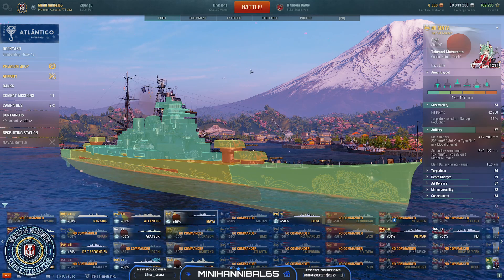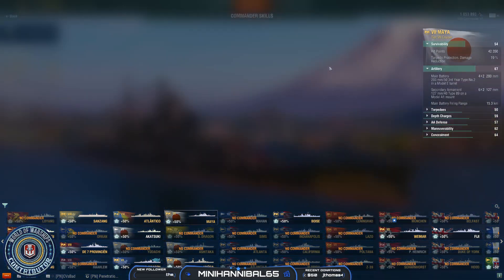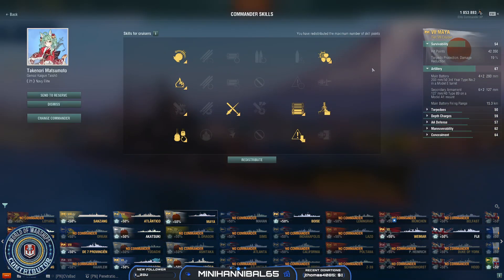Let's talk about how I build this and why. Starting with captain skills, assuming you have a 21-point captain. Your first point is going to want to go to Last Stand. I found that you can get your engine knocked out a fair bit as well as your steering gears, so you want to make sure you're still able to move and don't get caught like a sitting duck.